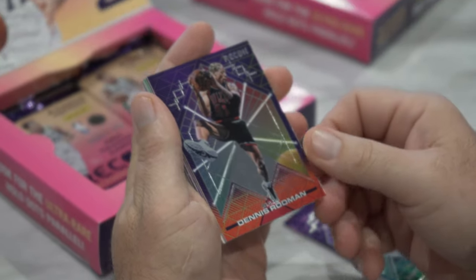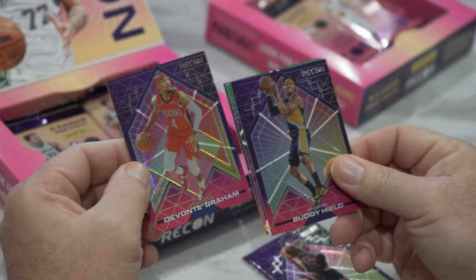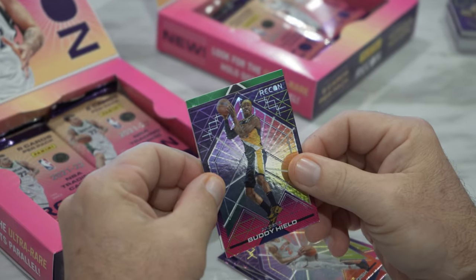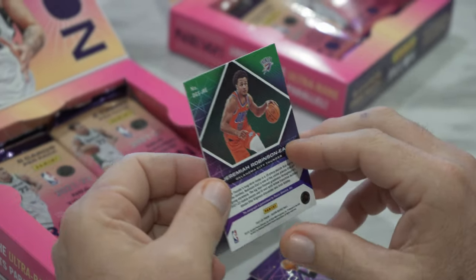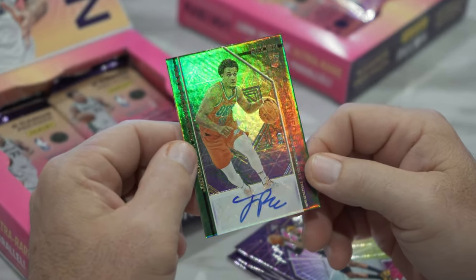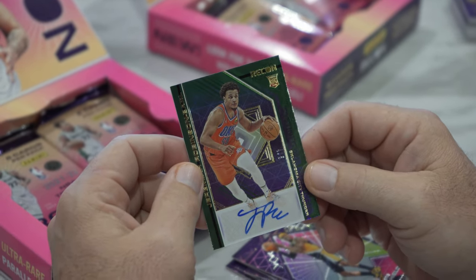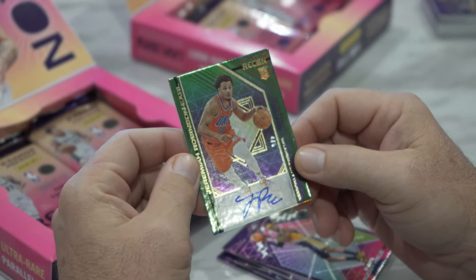Patrick Williams, Dennis Rodman — really cool pic of him — Buddy Hield, and we've got our first auto. I'm going to pull from the back. Cam Reddish, Kelly Oubre, Jeremiah Robinson-Earl — Jeremiah Robinson-Earl to five. Wow. Man, that could have been massive. That could have been a great pick. It's a solid one — he plays. Four out of five on the sticker auto. Jeremiah Robinson-Earl.